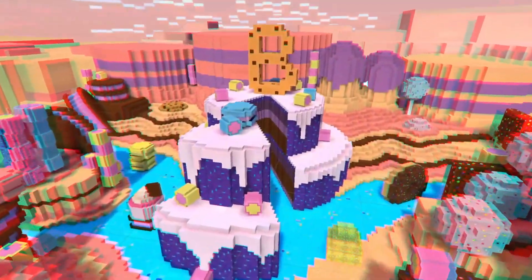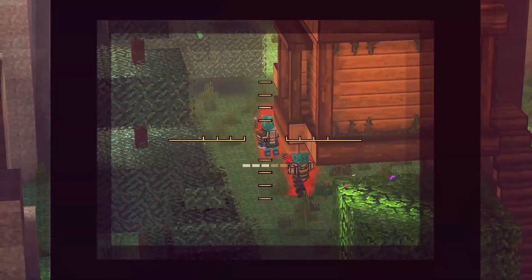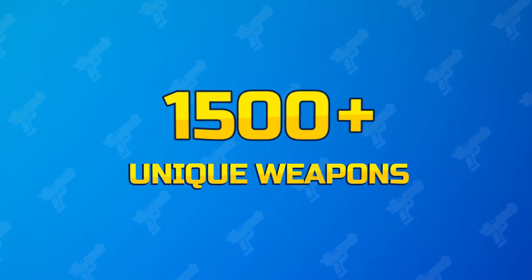Play with friends, collect and express yourself, and go back to your childhood as well. Blocky multiplayer shooter — Pixel Gun 3D PC Edition is available free and it is available now.